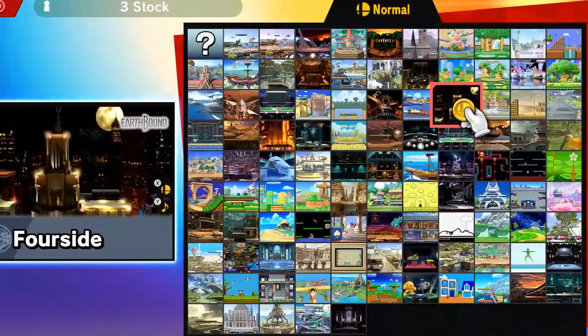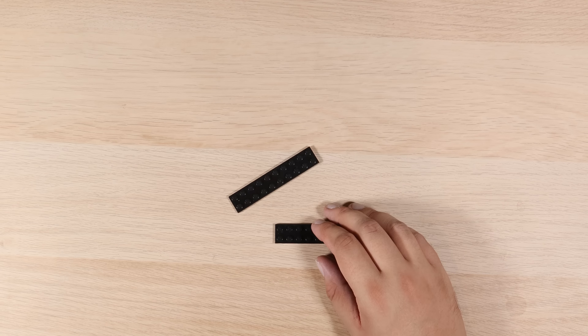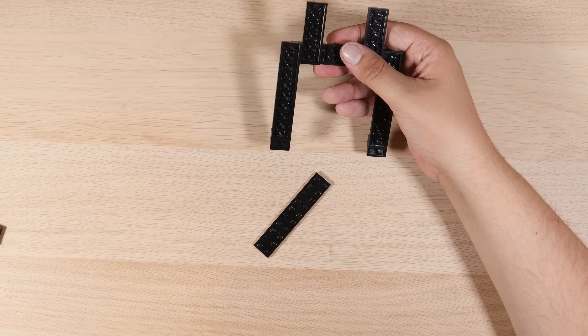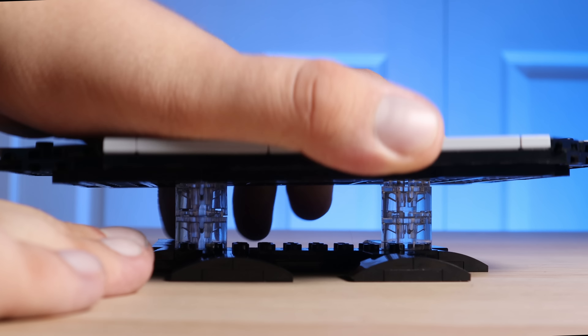Most of these maps in Smash Brothers are floating, which means we can't do a normal looking base like we usually do with these models. Instead, I'm going to start by building up a little black stand made of bricks and plates, and topping it off with these pieces to make it look like our main platform is floating.